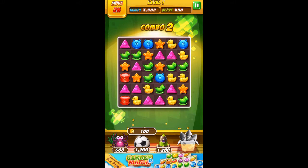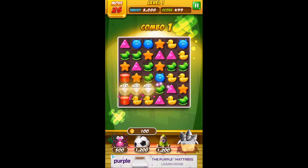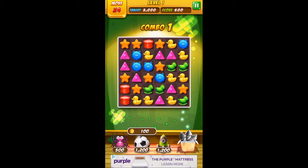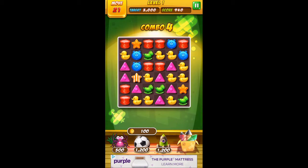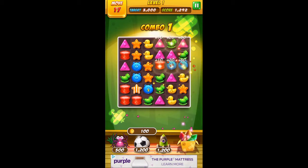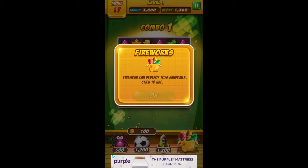The goal is to get a certain amount of points. There's a power-up — hyper blocks — four toys in a row combined in a column blast. Just like a lot of match-three games, that's pretty normal.